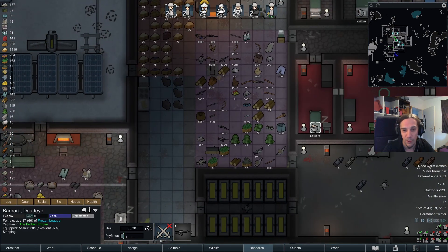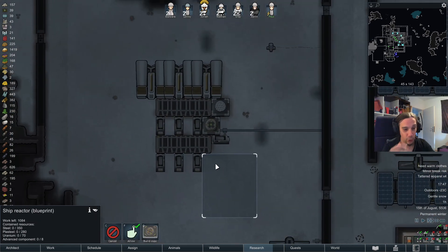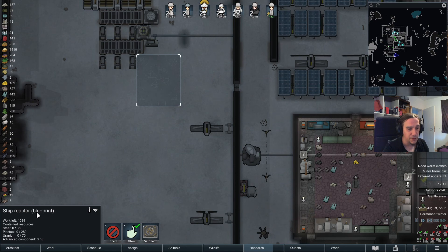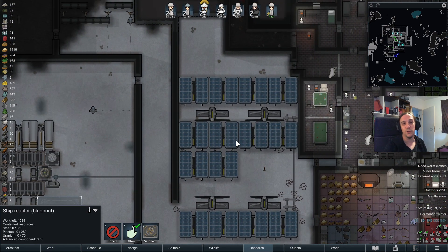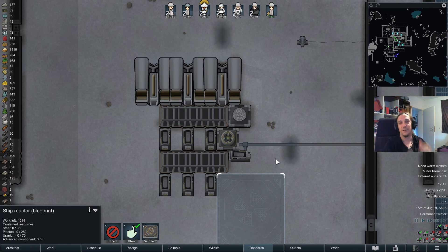My friends, it's time to say goodbye for today. Next episode I hope to fetch up all the necessary resources for the ship reactor — it's only five more advanced components. I definitely have enough steel. Next episode we're going to build that ship reactor and then I have to survive, I guess. Feel free to drop a comment below, leave a like or a subscription if you haven't already. We're going to get these people off the planet with this pile of junk — see you then, bye!